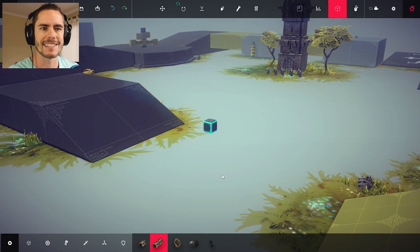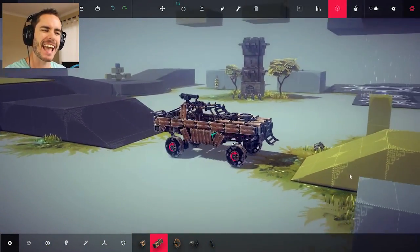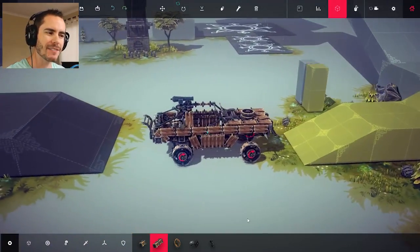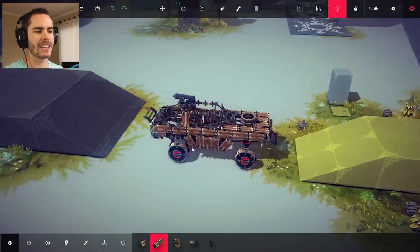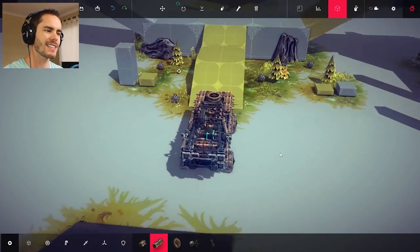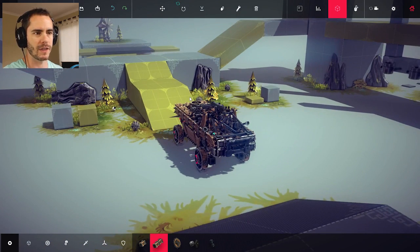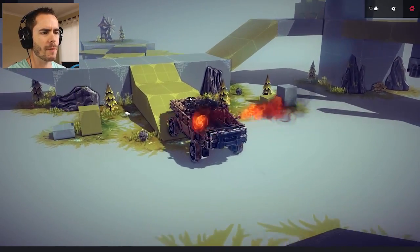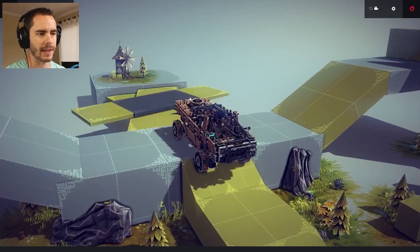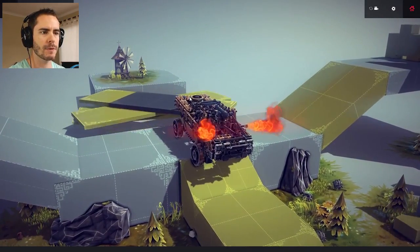I've grabbed a few creations and we'll load them up and see if we can get them working. The first one I grabbed was purely because I've been playing Mad Max — it's called the Magnum Opus. It's really basic but it looks freaking cool for a car. Who cares, it's an awesome car. Let's try and get this one driving around. It doesn't run too bad — it's even got flames that shoot out the back. That's cool, it's got cannons and stuff which should be mapped to C.